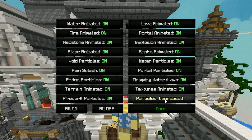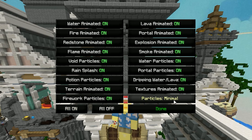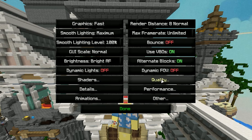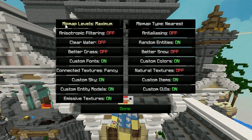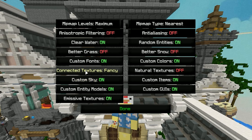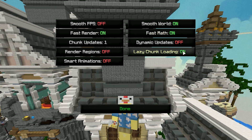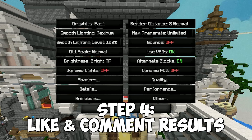Under Animations, click on Particles and set it to Minimal — Minimal is actually less than Decreased, so use Minimal. You can also turn off everything if you want. Under Quality, Mipmap Levels — set those to minimum, though it doesn't look great so I'll keep it on maximum. If you have a really low-end PC, just do it. Turn Custom Sky off for best performance, and Connected Textures off as well. Under Performance, turn Fast Render on, Fast Math on, and Lazy Chunk Loading on — and that should be it.